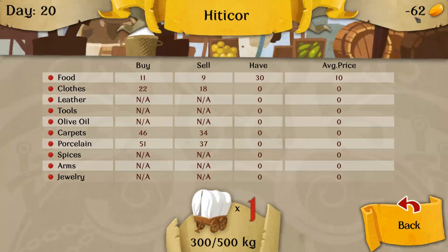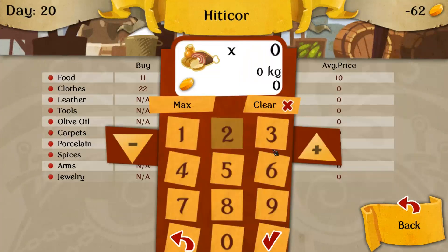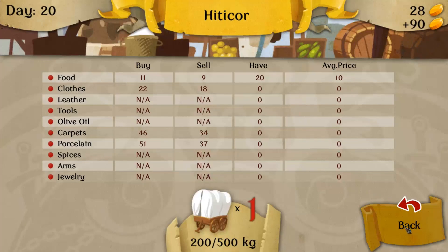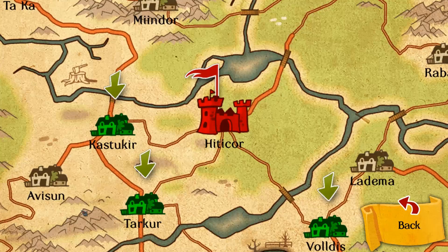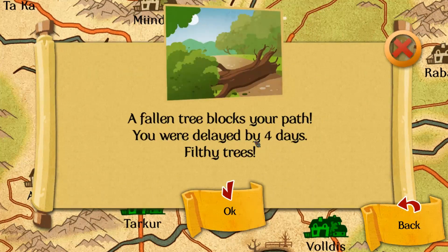So now I've got to sell enough at a reduced rate to fund my trip. We have 28. Eight gold. Fallen tree — delayed by four days. Filthy trees.